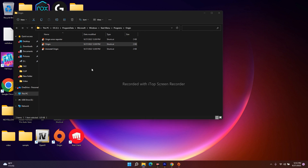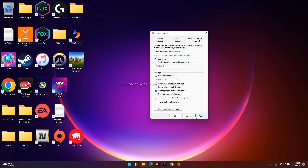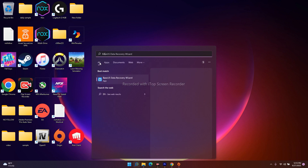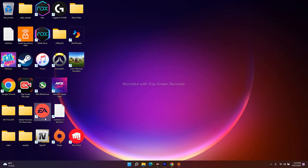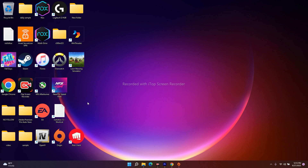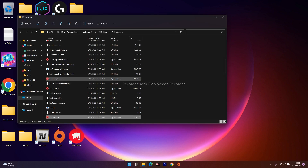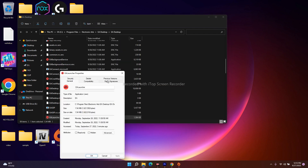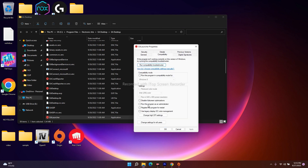You have to do the same for EA as well. Search for EA in the search bar and you'll get the run as administrator option. Or go to Open File Location, right-click the EA executable, click Show More Options, go to Properties, then Compatibility, check 'Run this program as an administrator,' click Apply and OK.